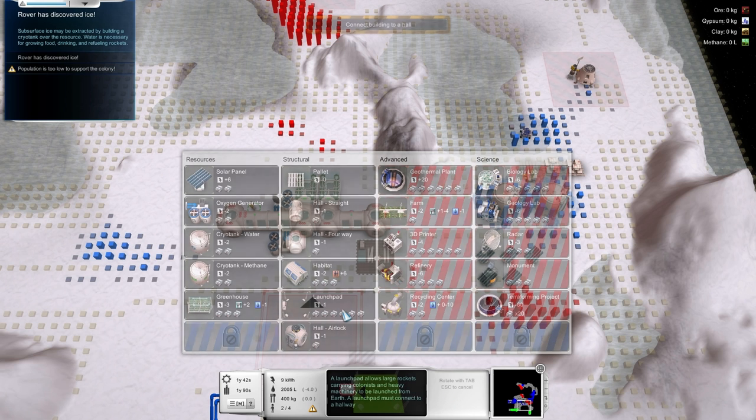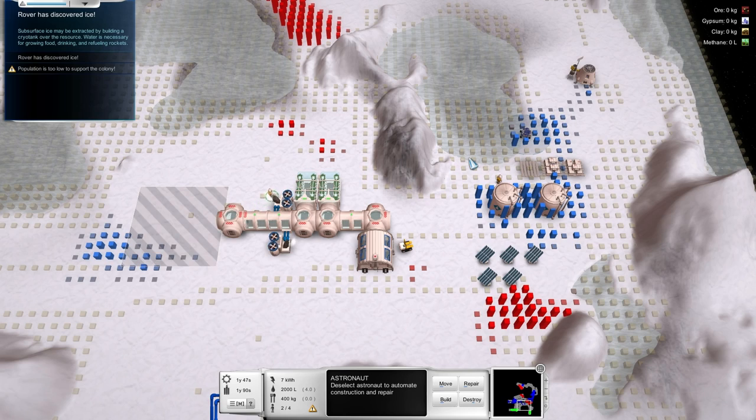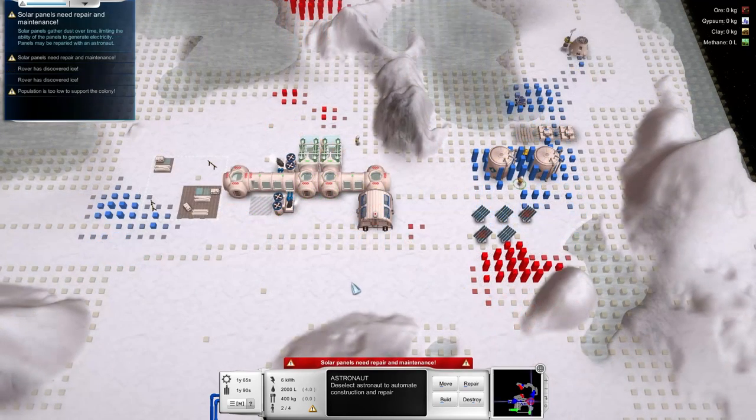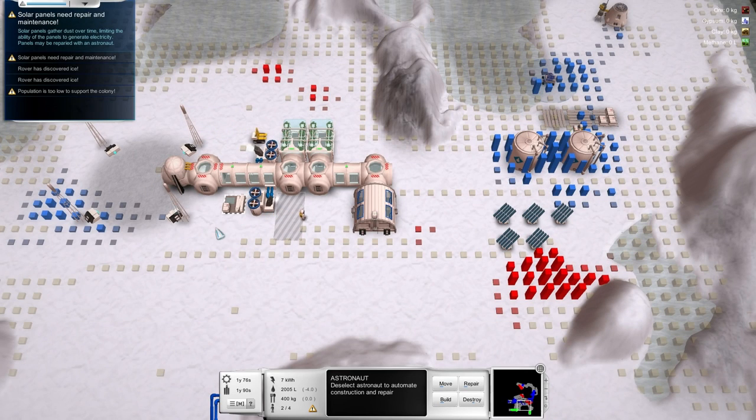Now let's build a launch pad. That's going to get in the way of that — well, it'll just interfere with some water resources there, but I guess that's alright. Let's have the launch pad sort of sticking out there. The solar panels have gotten a bit dusty — it really should be snowy or something, whatever the white stuff is. The astronaut does automatically clean them up — I didn't tell the astronaut to do that, they were just free. So now we have a launch pad. We can have civilian colonists, not astronauts — I guess the difference is that they don't do EVAs.